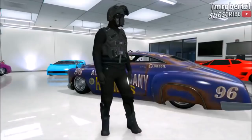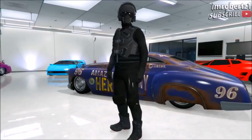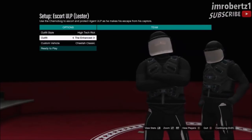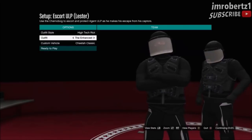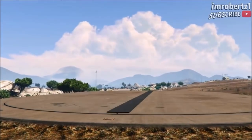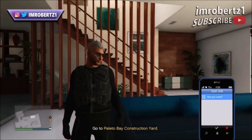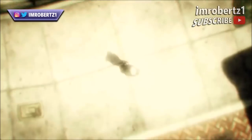In today's video I will show you a sick outfit tutorial I call Def Black 5. This outfit is dope because it has a rare black and silver tron deadline pants with black tech boots, heist vest and more. The first thing you need to do is start up Setup, Escort ULP, Lester. Now set the outfit style to High Tech Riot Outfit the Enhanced. Once the job starts up, go to your apartment then go to your wardrobe. Now change your glasses then wait 10 seconds then pull up your phone then quit the job. When you spawn online you should have the outfit. Save the outfit.